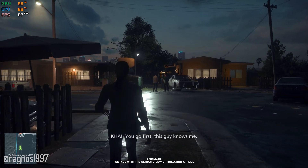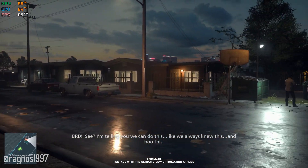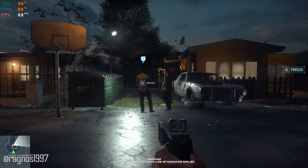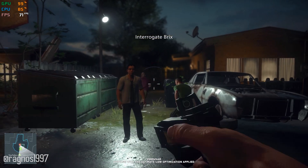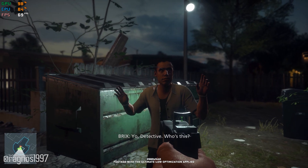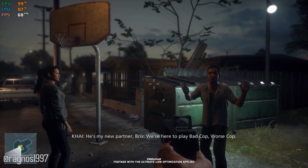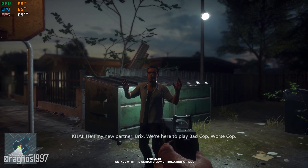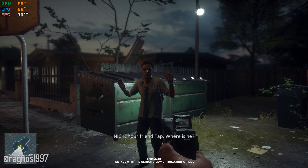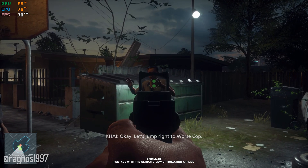You go first. This guy knows me. See, I'm telling you, we can do this like we always knew this. You feel me? Freeze! What the hell you want? Miami PD, we got some questions. Yo, detective, who's this? He's my new partner, Bricks. We're here to play bad cop, worse cop. Your friend Tap — where is he? Man, fuck you. Okay, let's jump right to worse cop.